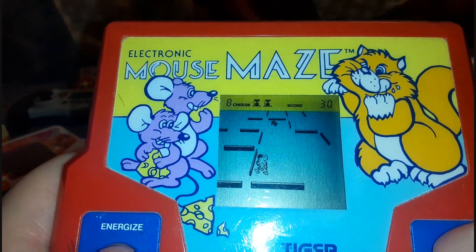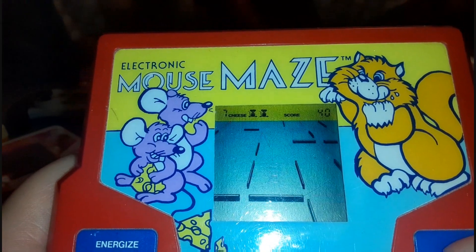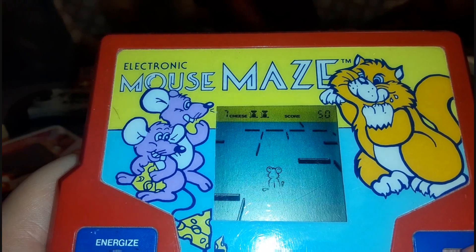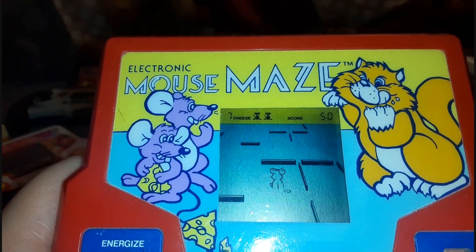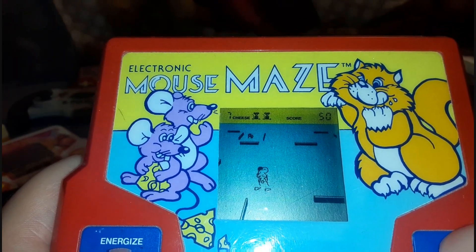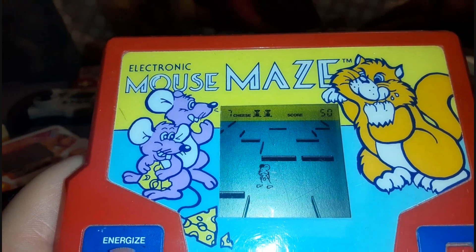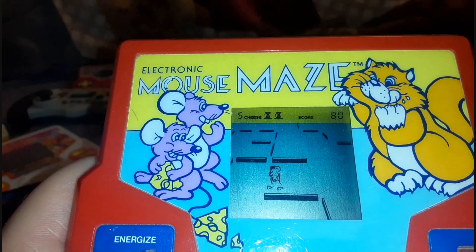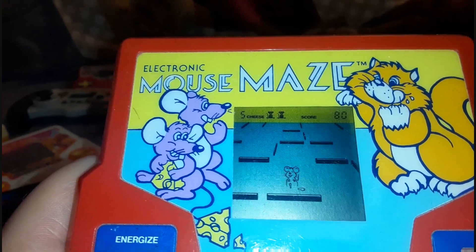The premise is very simple. Up in the left-hand corner in the HUD it tells you how many pieces of cheese you need to collect to complete the level. Run through the maze and collect them all without getting killed by the cat.